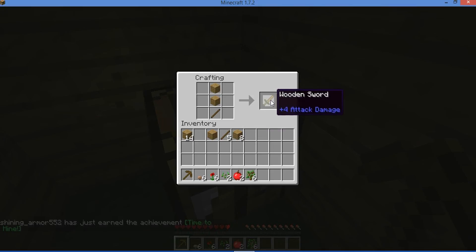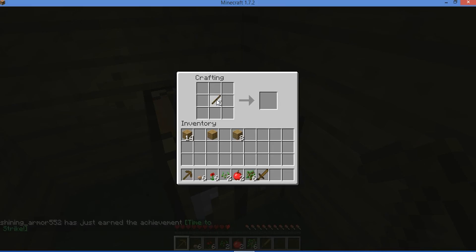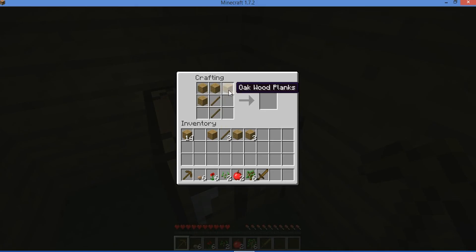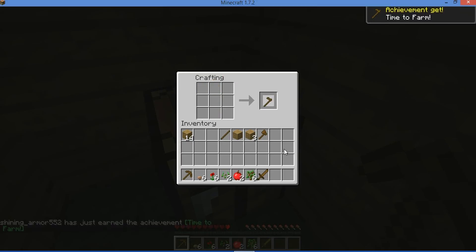Wooden sword, and then we need a wooden hoe and maybe a wooden axe. We got them all — still have three sticks left. Wooden hoe done. Now I have all of these tools.